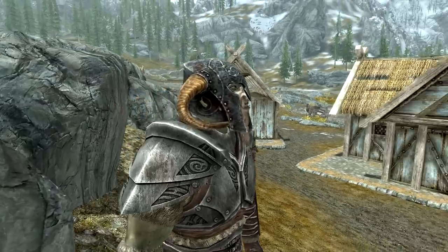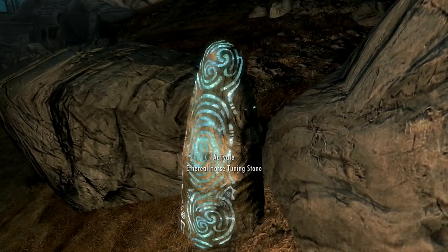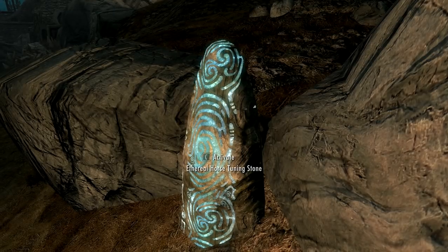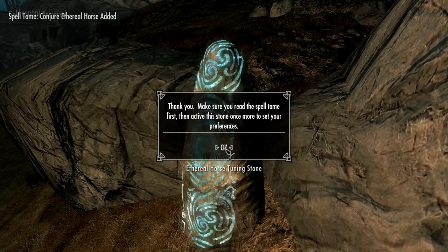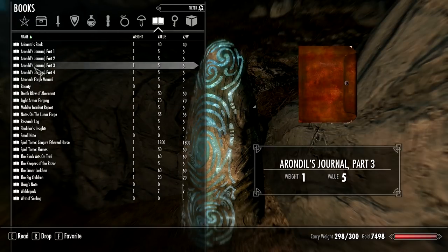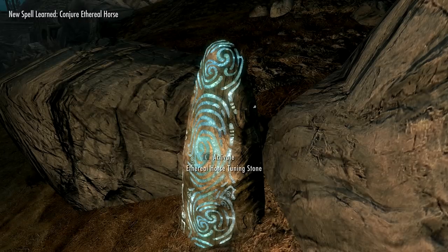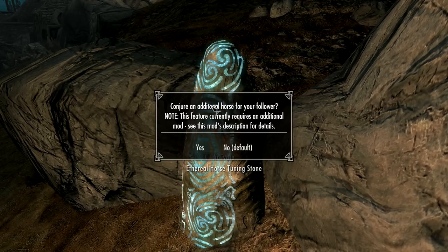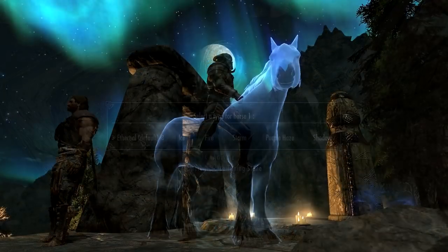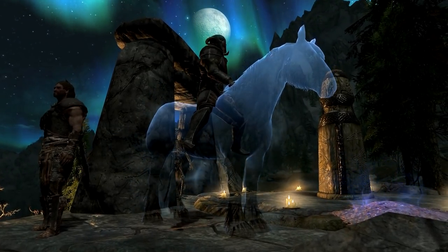You get this horse by buying it from a stone that is very close to the Whiterun Stables. It will cost you 5000 gold, so it's very expensive. But it is a very useful spell, and you can cast it as many times as you like, obviously. The same stone also allows you to customise the horse for speed, colour, etc. All round, this mod is really well done. I'm very impressed with it — very cool, with a lot of nice little features.